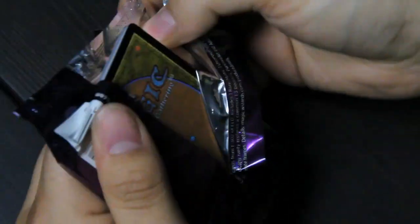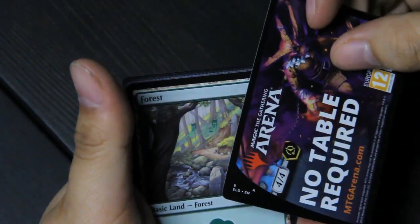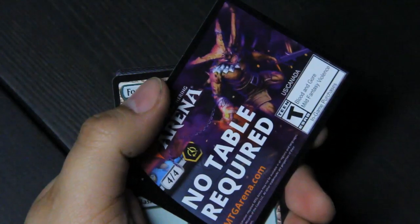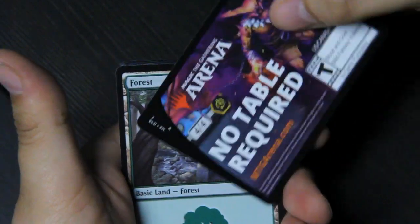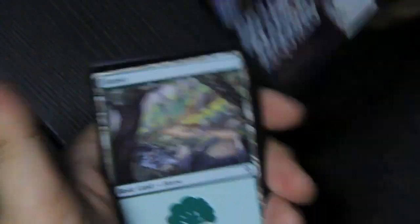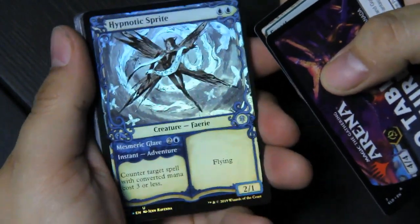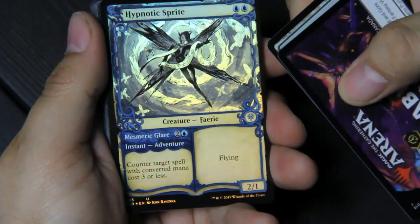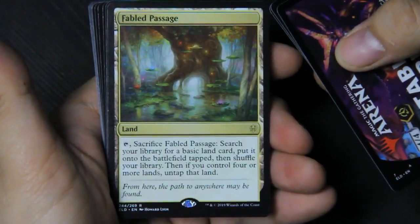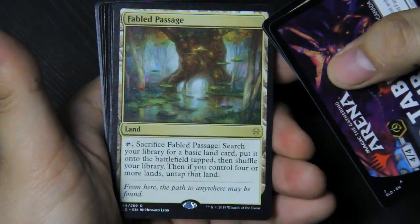Moving to pack two. There's not a token on either side of this one — it's just promoting their digital version of the game. I collect cards, I don't want digital cards. Forest. I got a foil Hypnotic Sprite — 2/1 with flying, and you can go on an adventure to counter target spell. My rare is the Fabled Passage — it's a land. Tap and sacrifice it, search your library for a basic land card, put it into the battlefield tapped, then shuffle your library. If you control four or more lands, untap that land.